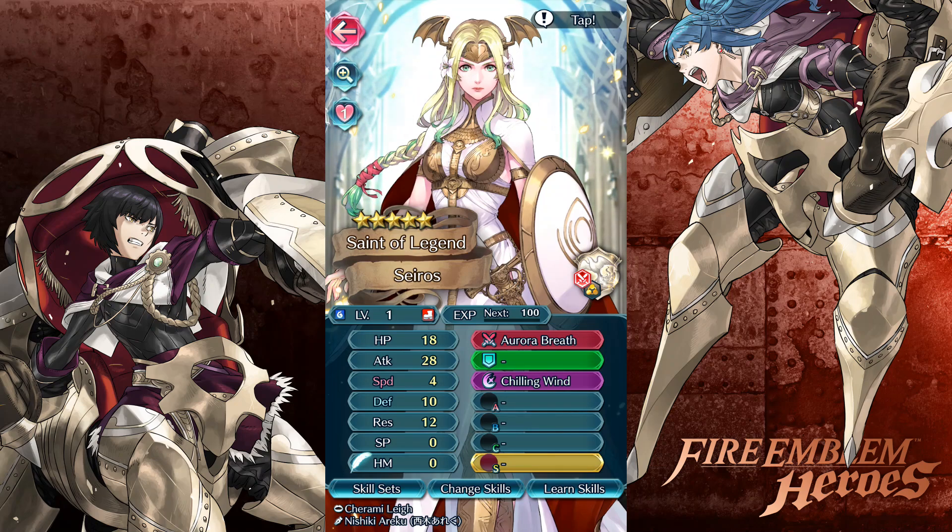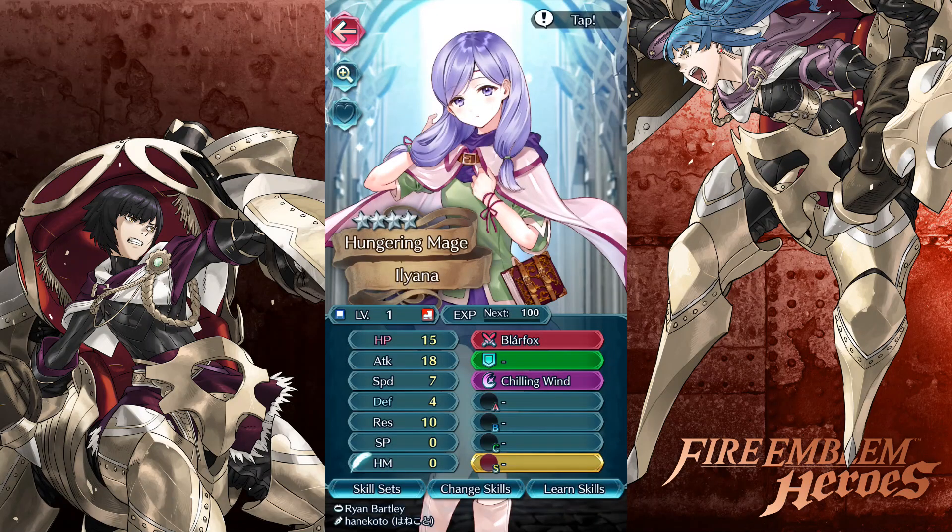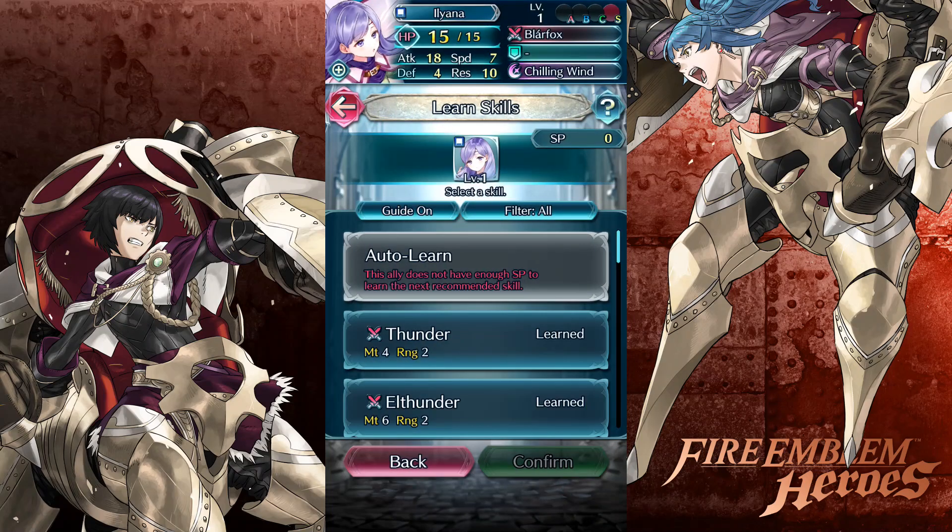My team just got a serious upgrade. Maybe I can actually prevent people from attacking my castle now, because on offense I've got it down - it's defending where I just lose points. We also got our hungering mage and she's not armored, thank goodness - for once. Let's quickly check what her skills are.